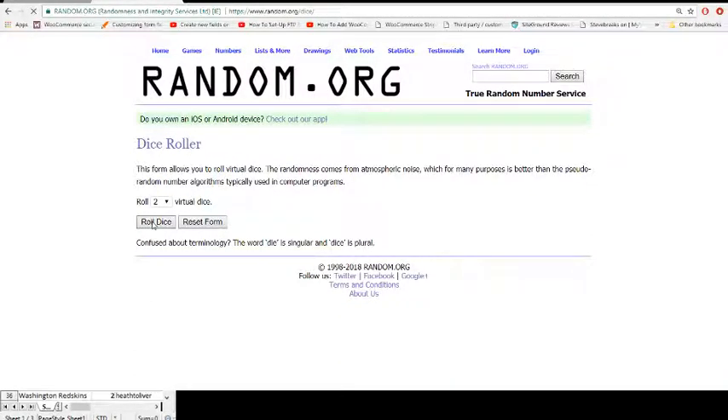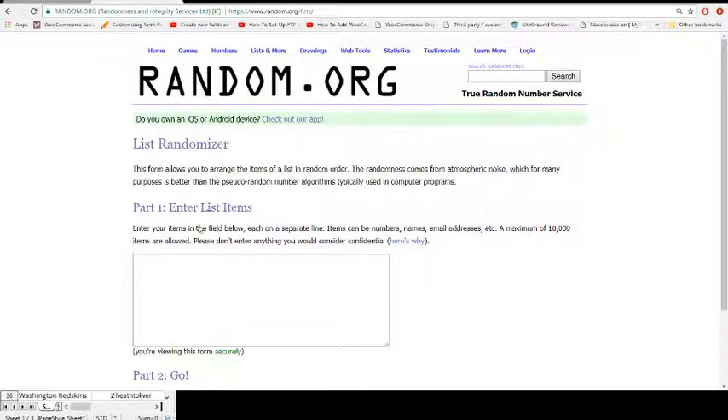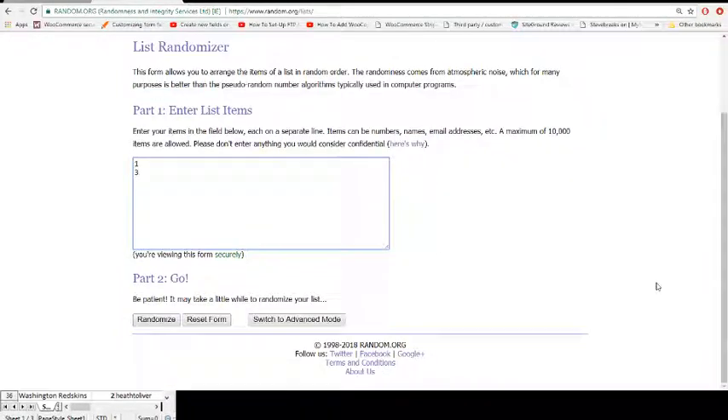Three or less we'll re-roll for a good shuffle. We rolled an 11, so big shuffle. So number one, number three, 11 times.